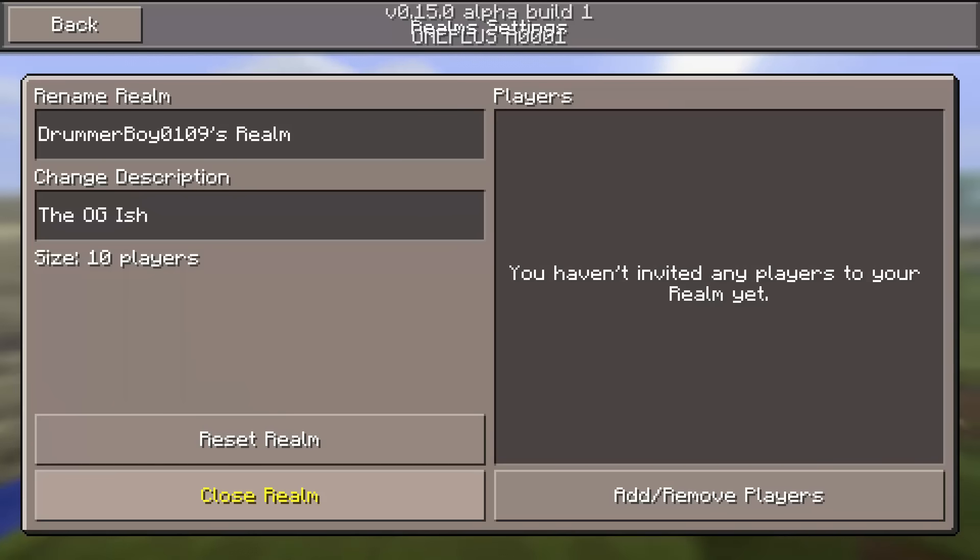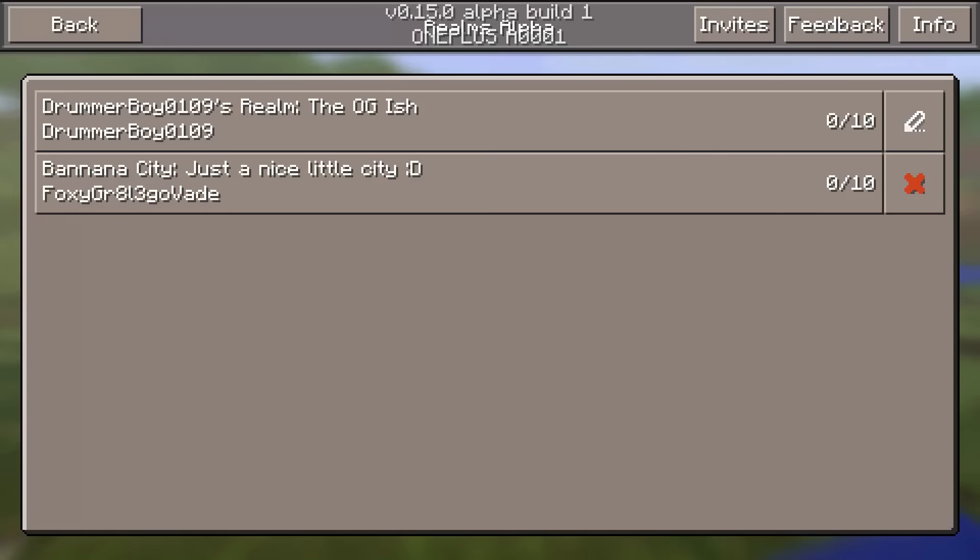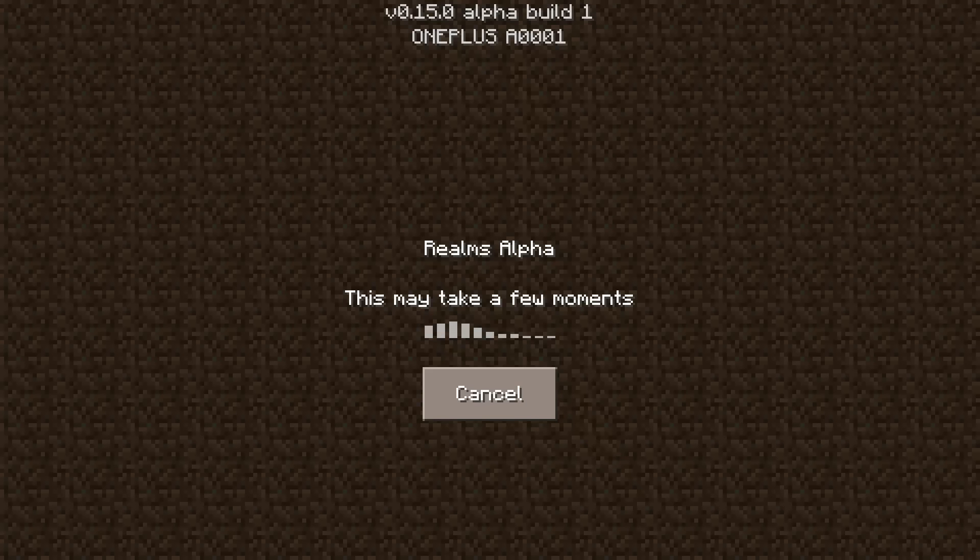When you are first greeted you're not going to see the same screen as me — you're just going to see where you can create a name and description. It's practically the same thing; I just can't show you that because I already have a realm. Once you have that, you can go back and click on your realm, and it will allow you to join.